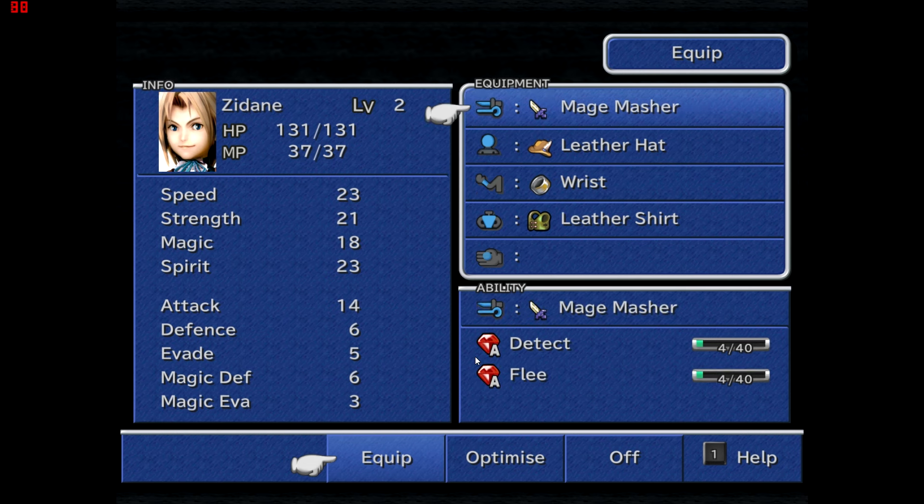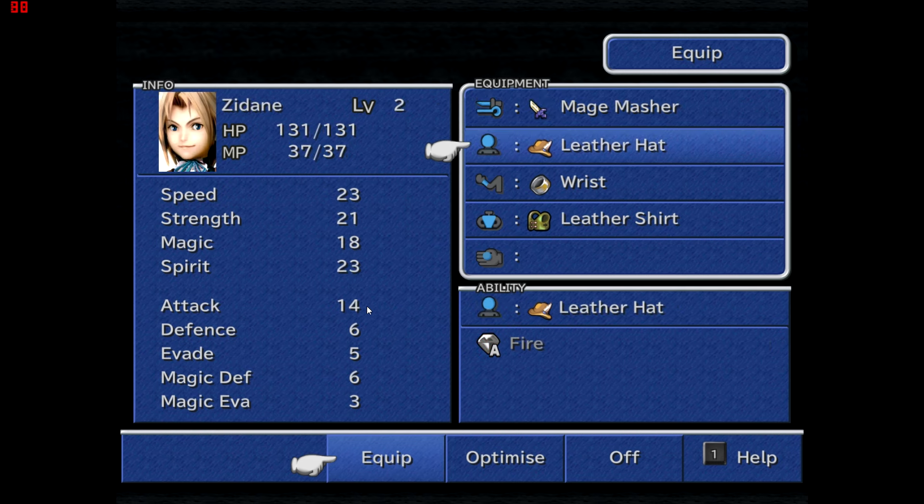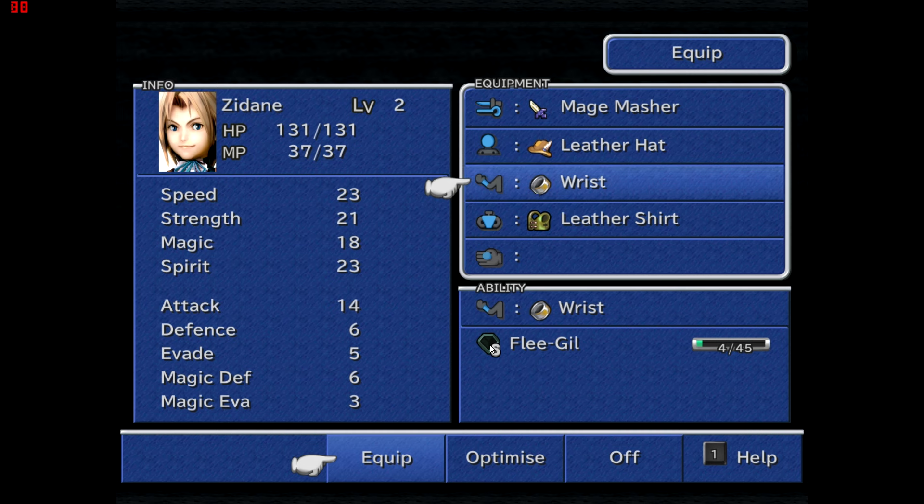Now, what type of abilities we learn. These red ones marked A are active abilities — I can go ahead and use them in battle. Flee is the ability to run away from battle; Detect reveals enemy weaknesses or remaining items. If we go to Vivi, his Fire ability is an active magic ability. Skills, on the other hand, are passives that enhance your character and there are only two types: actives and skills.